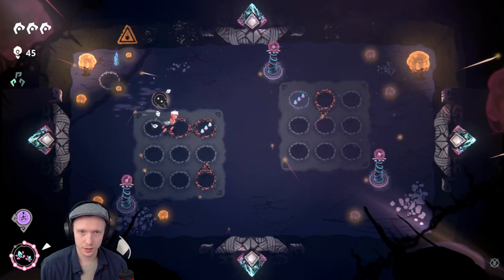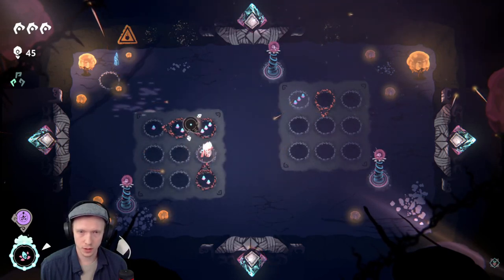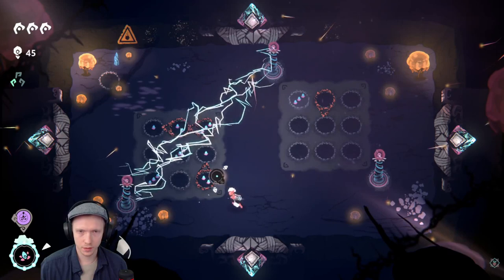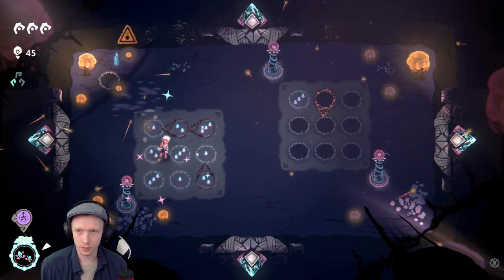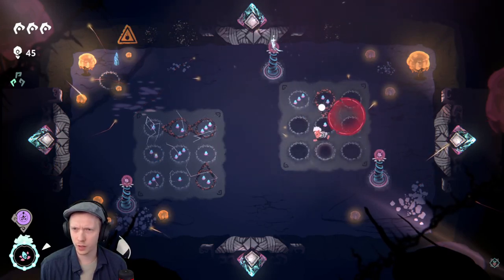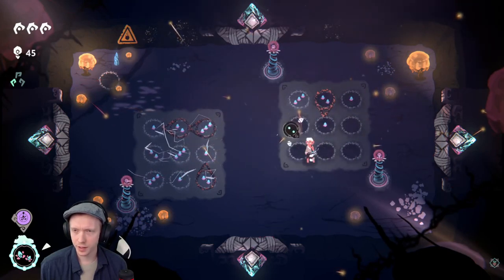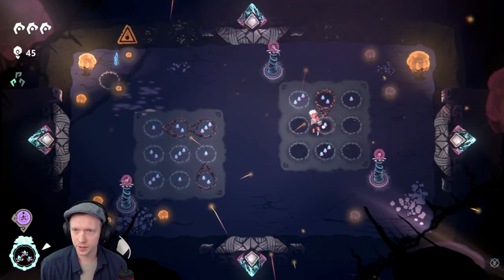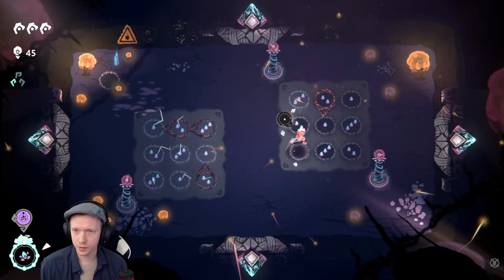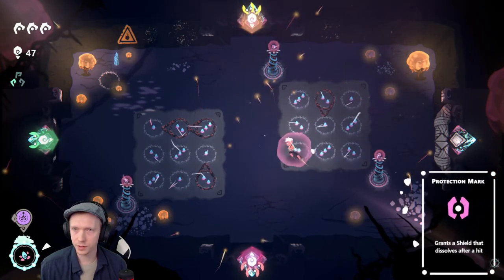Three, two, into one, so this has to be two, one, three, three, one, two. This has to be two because this is a three right next to it — two has to be greater than one. Very good. One is the only number left in this top right — wait for the rocks. Three is the only number left in that column, so three has to go there, only spot left. Two, two, into one. Grant the shield that dissolves after a hit — sounds good, let's go.